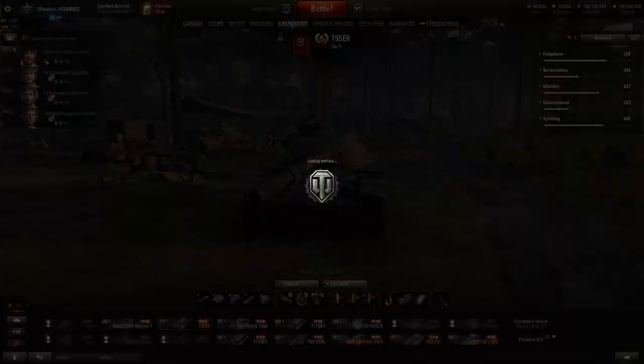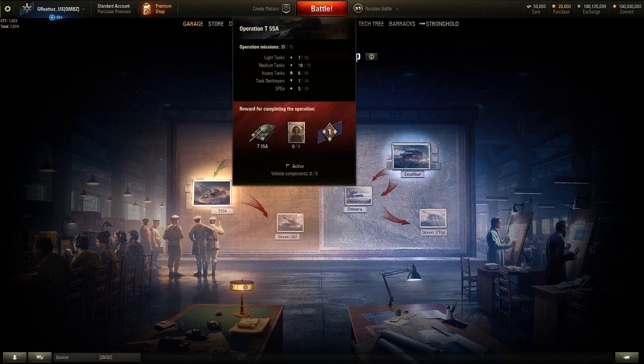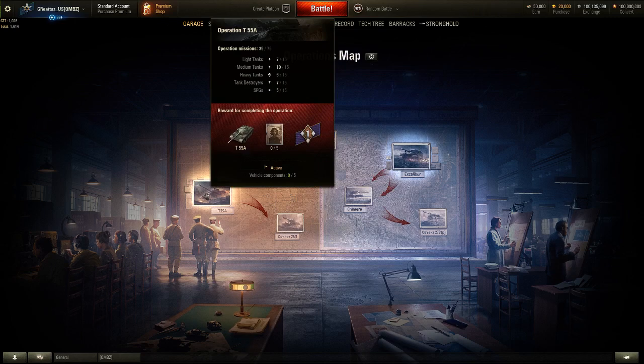Now, on to point two — the campaigns. The campaign map hasn't changed overall. You still have your first campaign; as you can see, I haven't finished the T-55A, and I haven't even started the Object 260 because I haven't finished the T-55A yet.